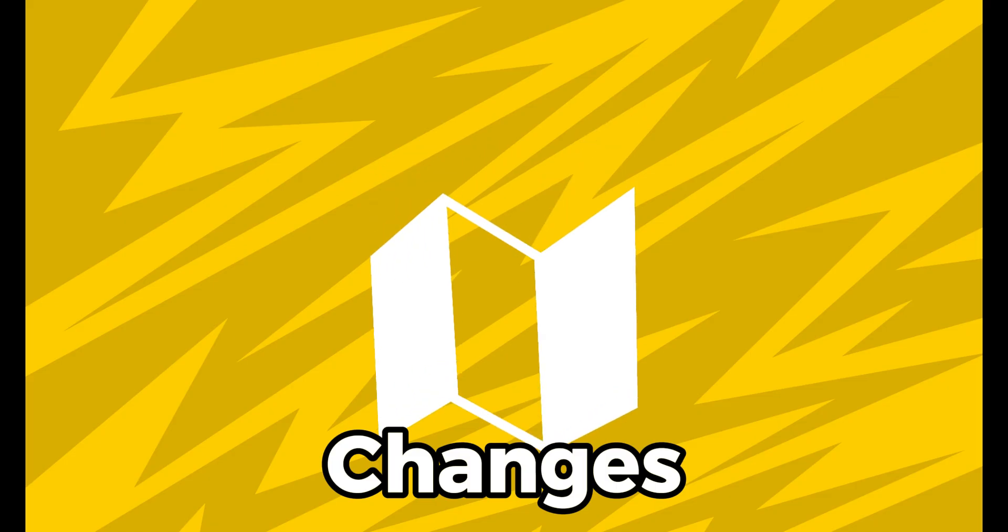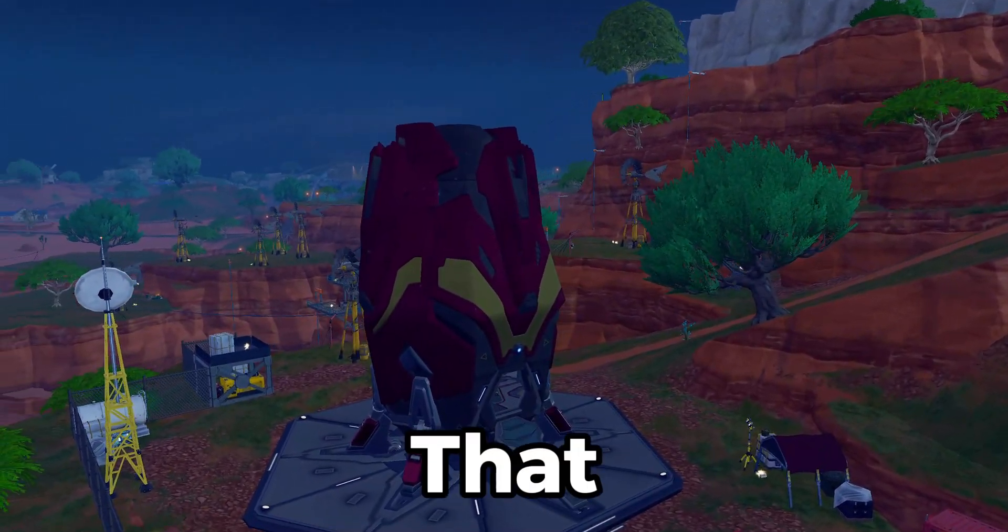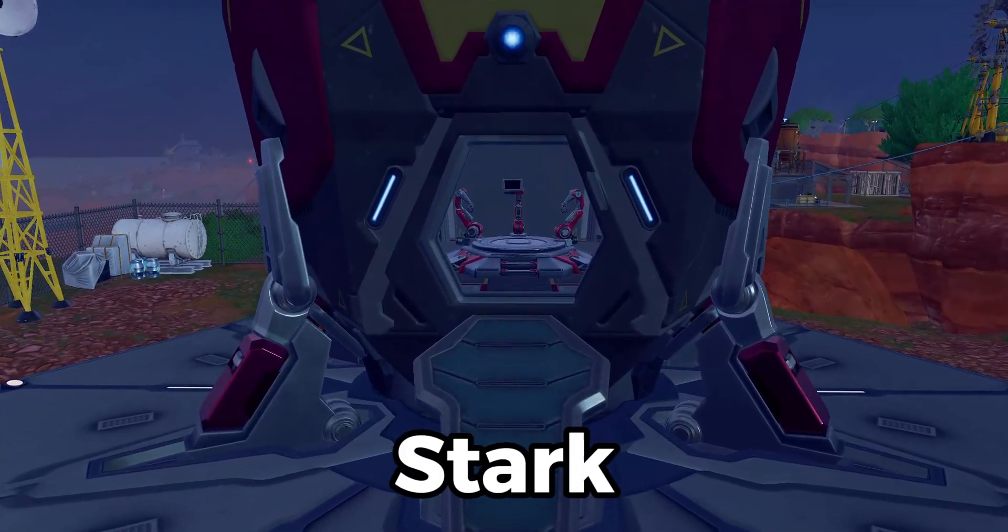Moving on to Map Changes. On the map, there are six landing zones around the map that have these rockets that will give you War Machine gear or Stark gear.